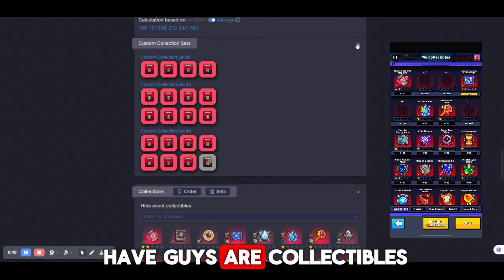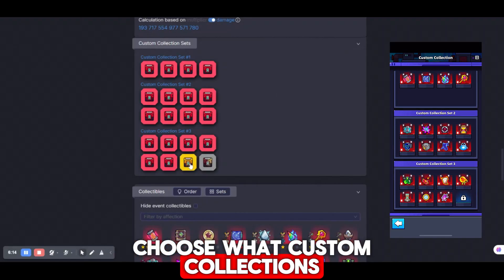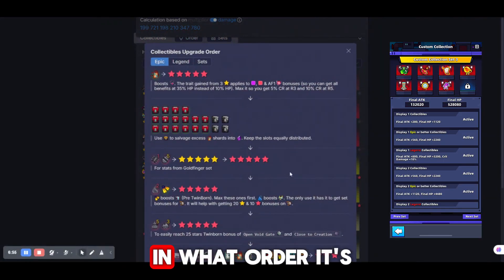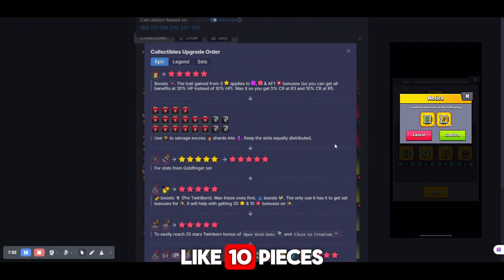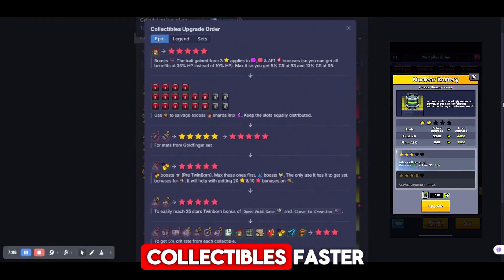The next section is collectibles. You just need to choose what custom collections and what collectibles you have. In the calculator you'll also find a recommendation for the order in which it's better to upgrade your collectibles. If you're very close to getting a new star — for example only 10 pieces away — I recommend choosing them to level up your collectibles faster.